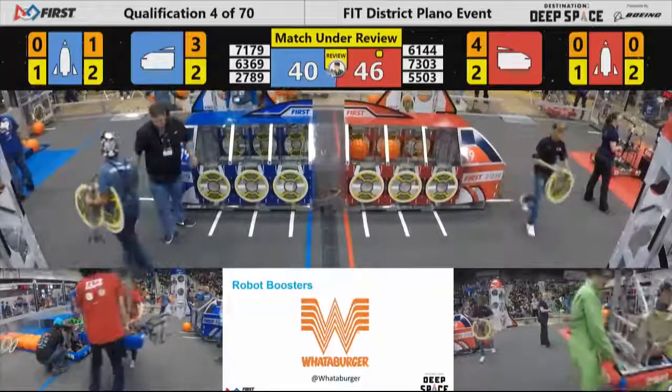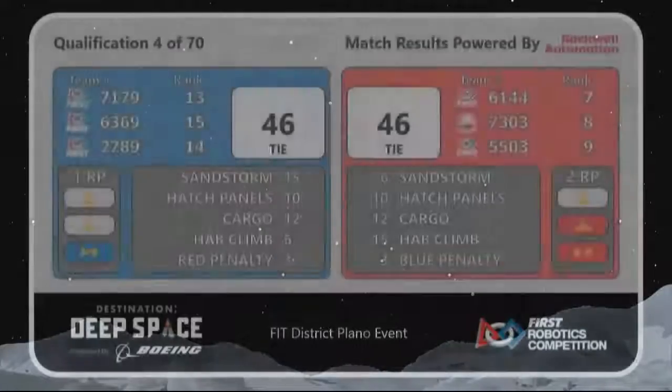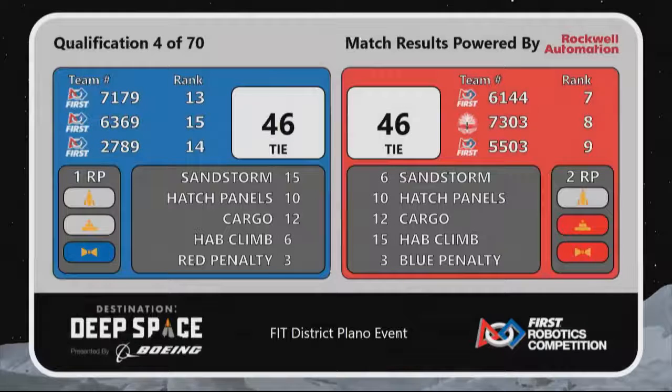All right, the score is going up on the screen for match number four — it's a close one, and it is going to be a tie, 46-46. Red Alliance picks up one ranking point for having a tie match and an additional ranking point for docking the HAB. Blue Alliance picks up a single ranking point for tying the match.